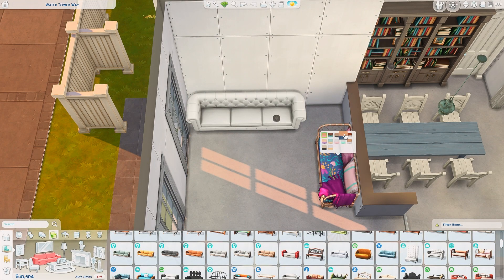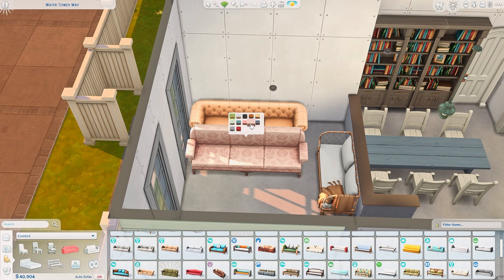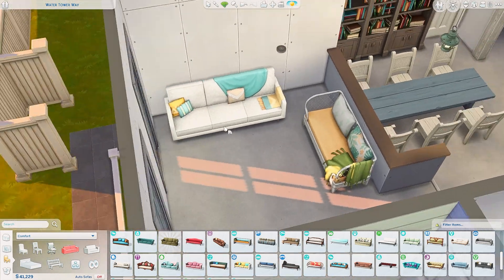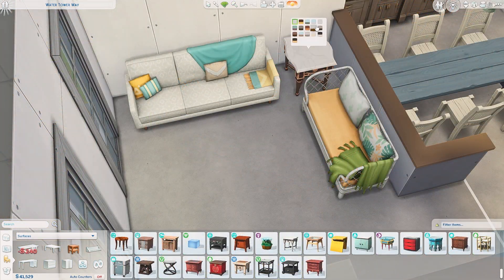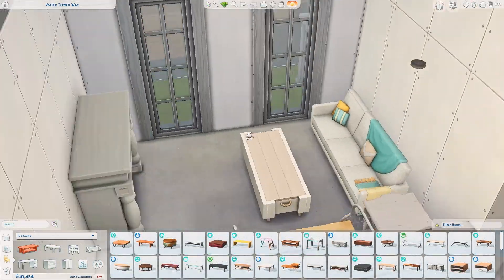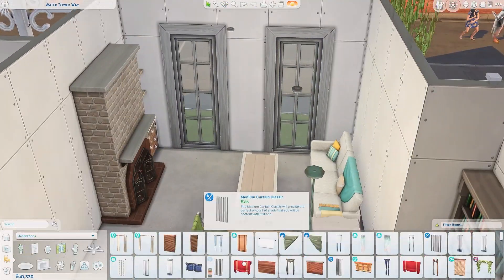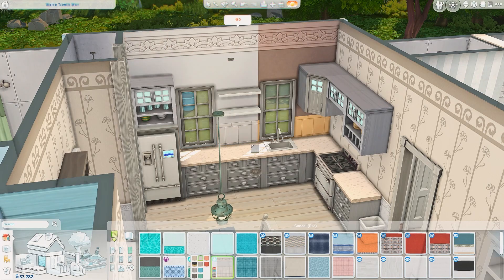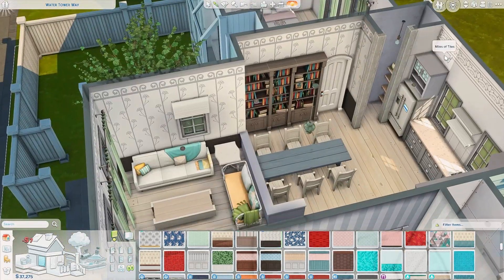Ava the mom likes red, green, pink, and purple — they all like pink and purple which is great. For the parents' bedroom I decided to go with green and pink because they work together. I also wanted everything to look like secondhand or older furniture, not super pricey. The floors were supposed to look a bit rustic, and the house overall was meant to have an older feel to it, at least in the interior.